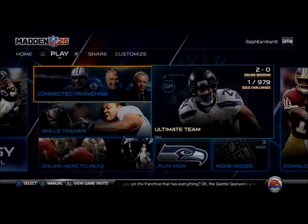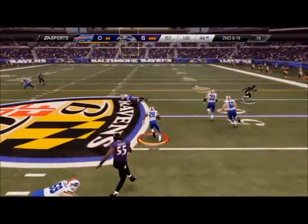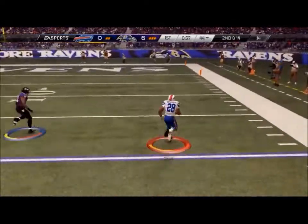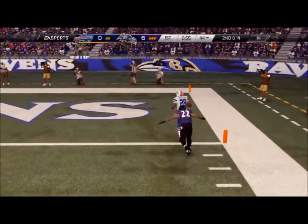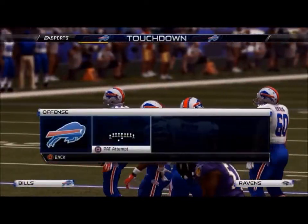First thing we've got to do is set up this playbook. To do that, you're going to go offline, go to coaching options, then customize playbook — big play potential. This game is all about reading and reacting to what the other player is doing.